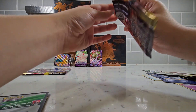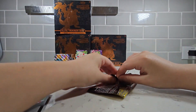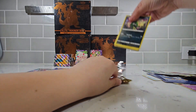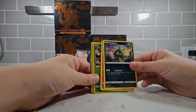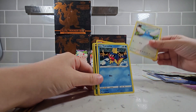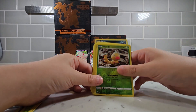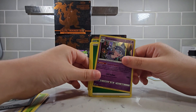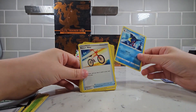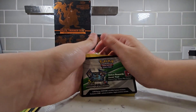Champion's Path again — let's get another Rolycoly, just like the last one. We got a Trubbish, we got a Vulpix, we got a Swablu, we got a Carvanha, we got an Ekans, we got a Weedle, we got a Pacer. We got a holographic, we got an Energy, we got a Sharpedo, we got a Rotom Bike, we got a Swablu, and we got a Redeemable card.